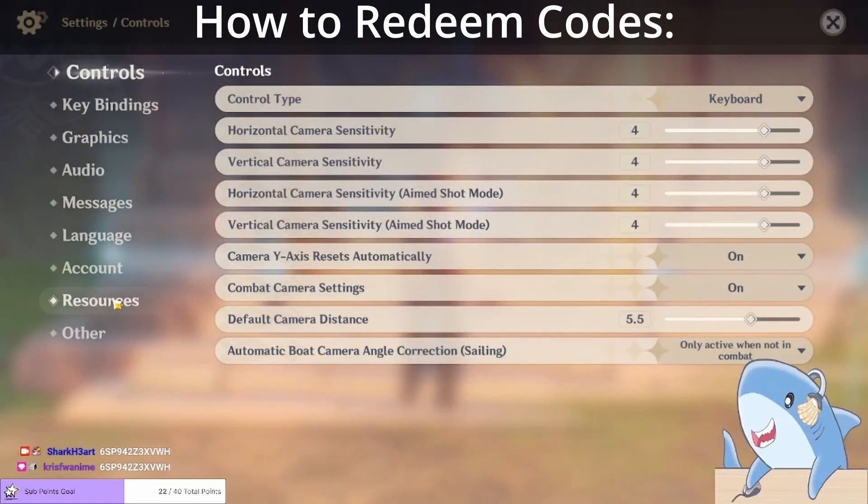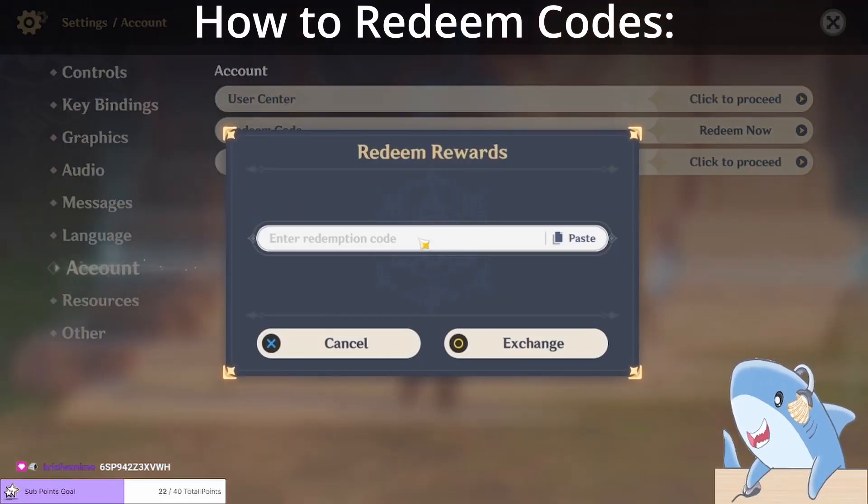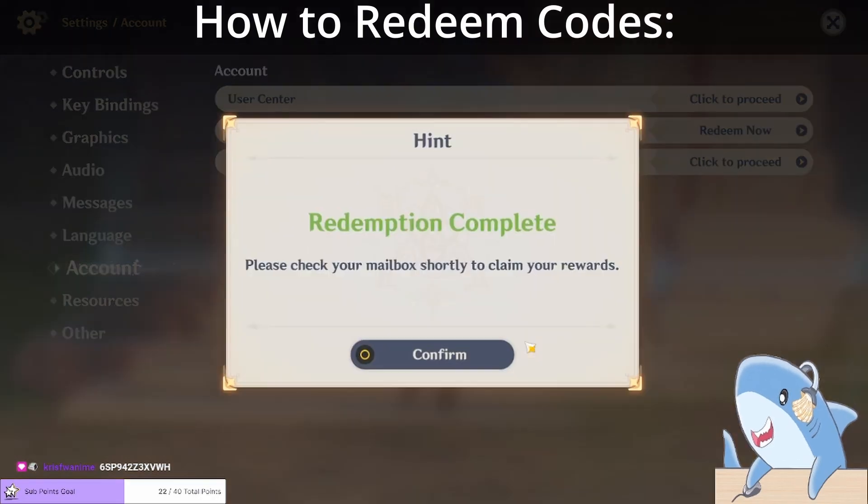Once you do that, just check the in-game mailbox and receive your free Primogems. Happy wishing, good luck, and I'll see you in the next one.